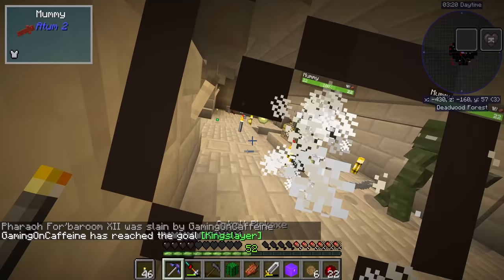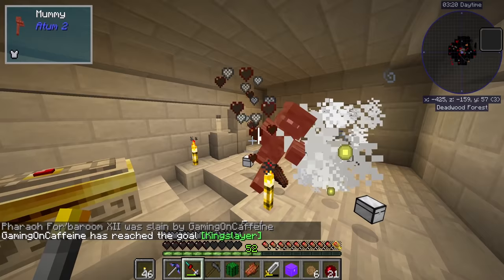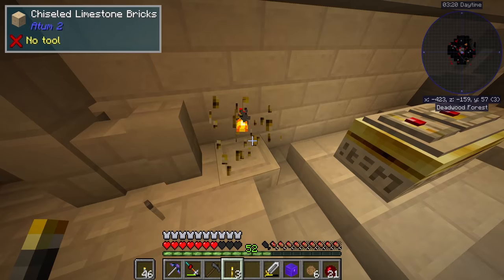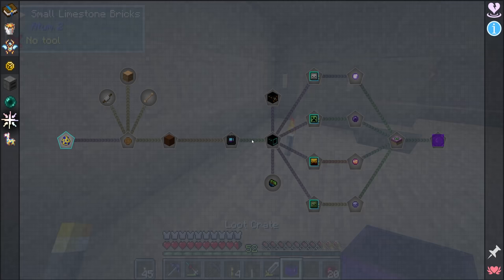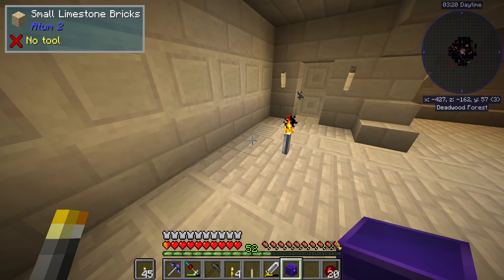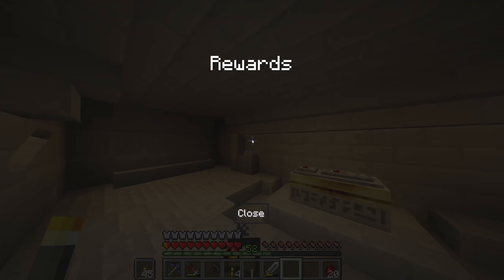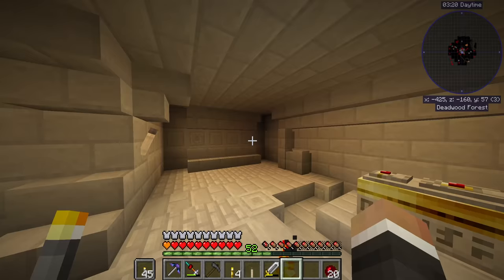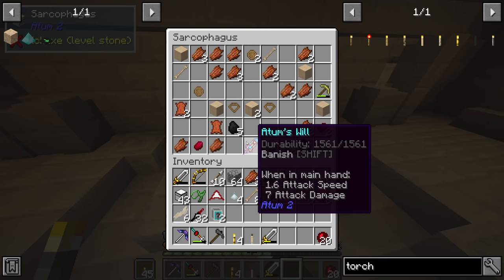Chat was correct and I did not need to upgrade my armor for this. We got six dirty coins but I think we need 20 for this quest - not quite sure where we're gonna get all those from. Helium lights and obsidian breakers - okay. Loot crates and the sarcophagus - oh, there's stuff inside the sarcophagus! There's a tomb's will - 'when fully charged deals double damage' - okay, I'll take all of that.